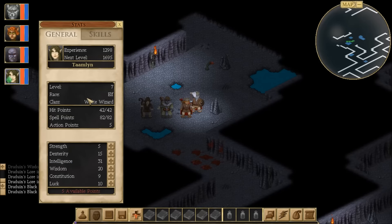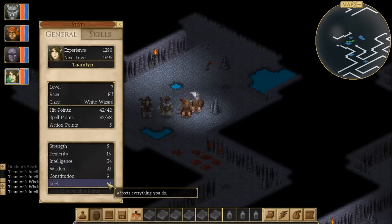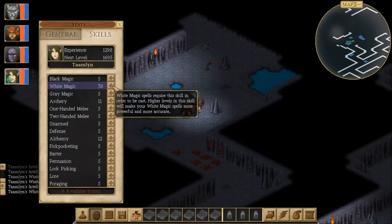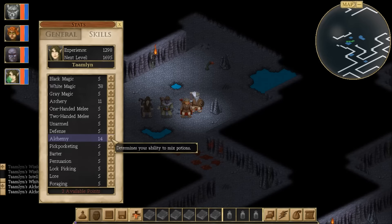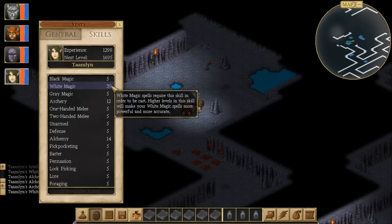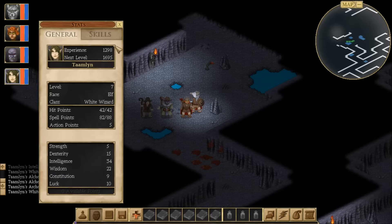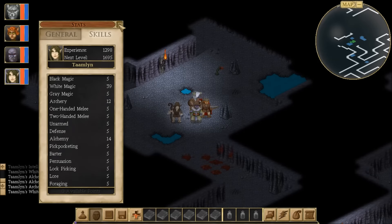We should be able to get into that wall we weren't able to get into before — which is excellent. And finally, Tamlin, the white wizard. 2 points there, 1 more in intelligence. I think having a lot of spell power is going to be kind of her thing. White magic — 1 more point there. Alchemy — 2 points. I'm sure I've done some horrible decisions with my group so far, but we're still alive. We're hanging in there — it's cool.